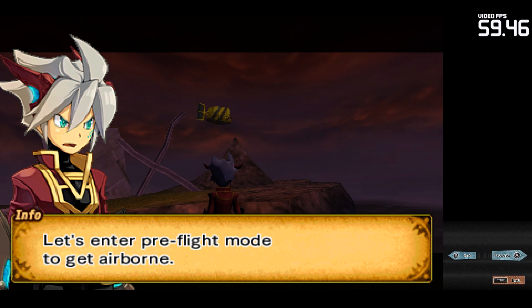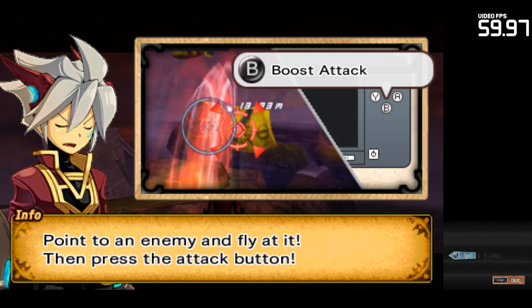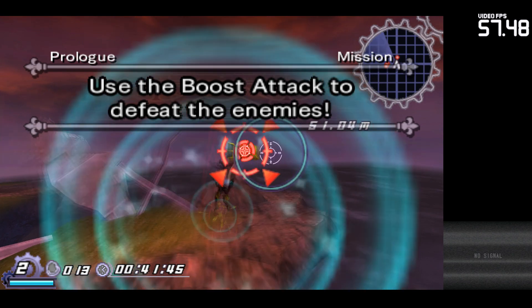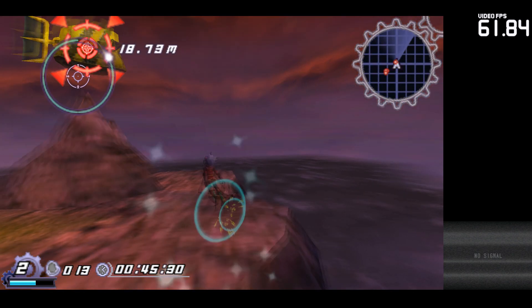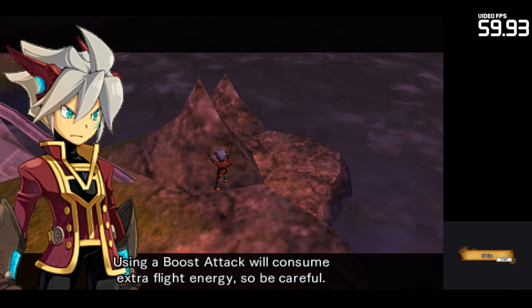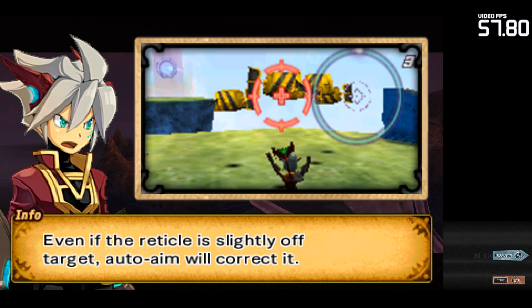Use a boost attack. Let's enter pre-flight mode to get airborne. While flying, press the attack button to do a boost attack. Point to an enemy and fly at it, then press the attack button. Using a boost attack will consume extra flight energy, so be careful. Even if the reticle is slightly off target, auto-aim will correct it.